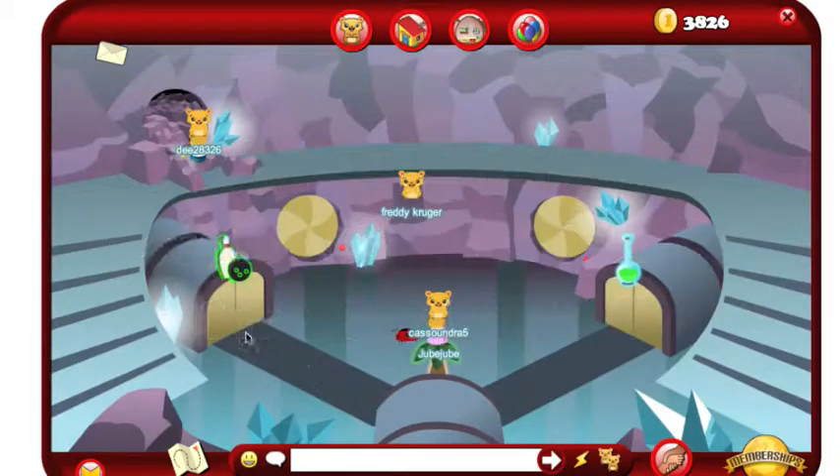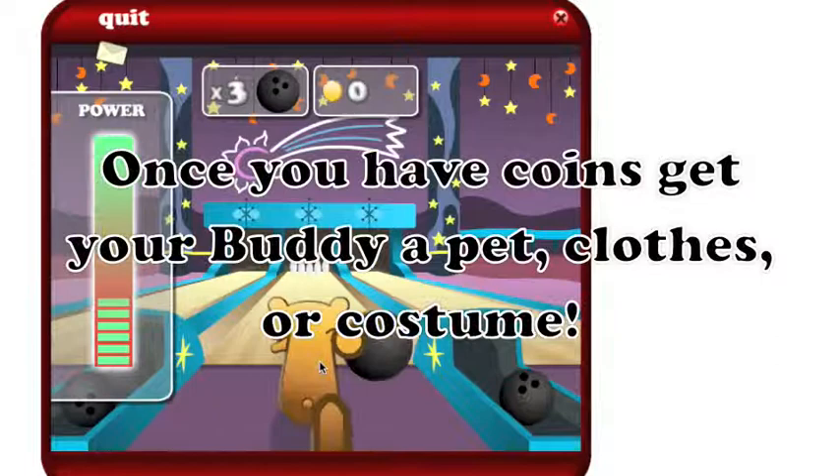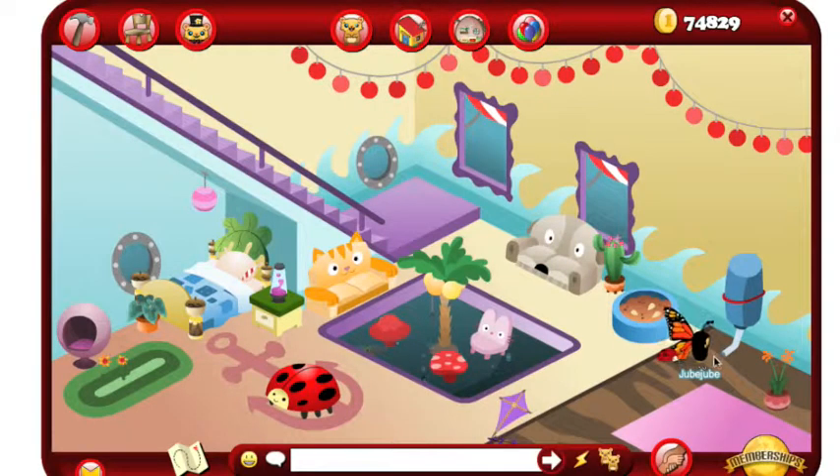Don't forget to earn coins to get cool stuff for your buddy. Play games to win coins — there are tons of games in the arcade. And once you have coins, get your buddy pets, clothes, and costumes.